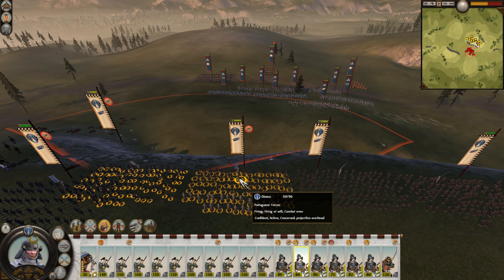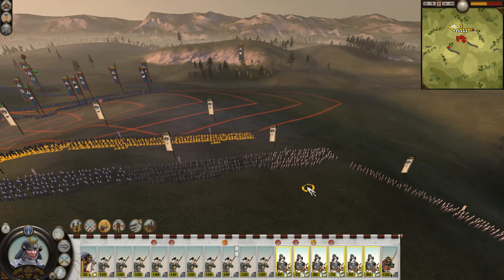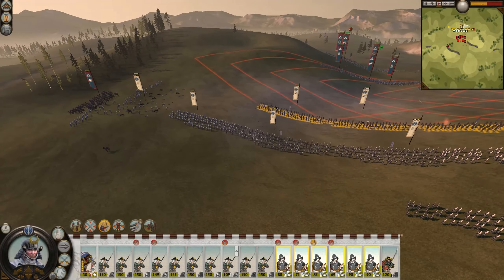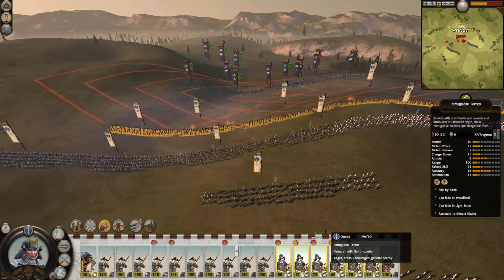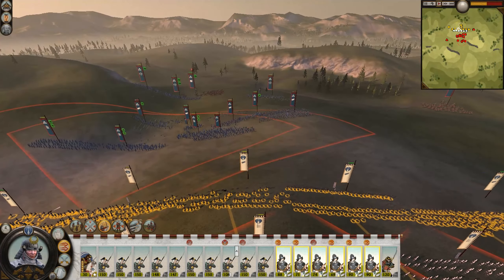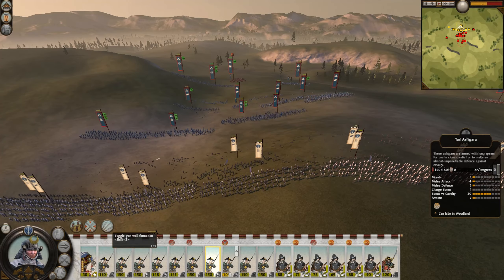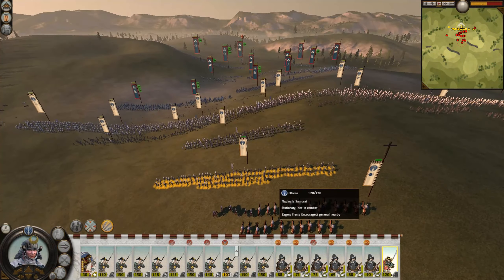Which leads me to the second strategy: using them in flanking maneuvers. Because clear line of sight is actually pretty hard to accomplish, the best thing you could use your matchlock for is to shoot into the backs of the enemy. So when two infantry lines meet in melee, what you could do is cycle the matchlock units around the entire army, line up at the flanks, and let them completely route the units in a matter of seconds.